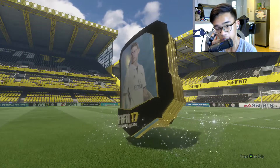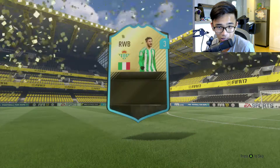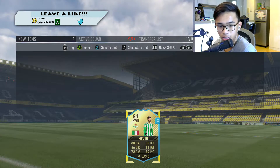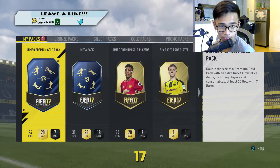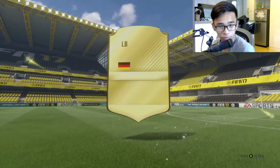Come on, give me a good loan player. Genie is a very nice card except for shooting, but that's not exactly what I meant by a good inform. Let's go — 15k pack.